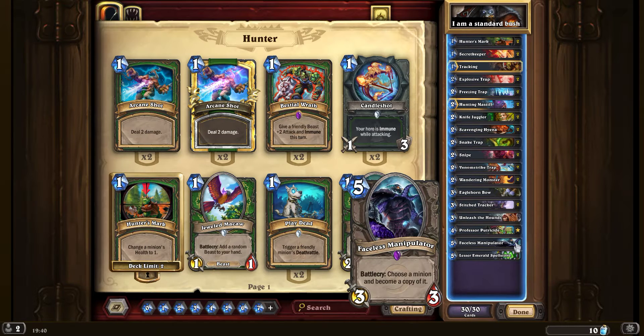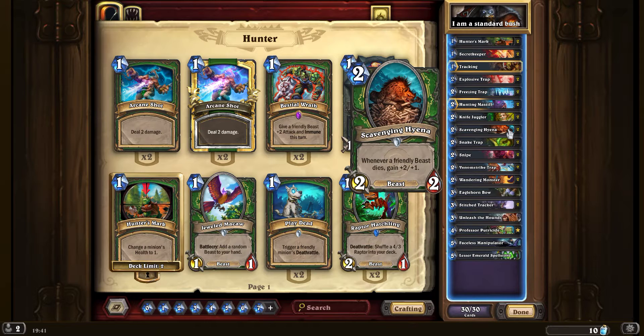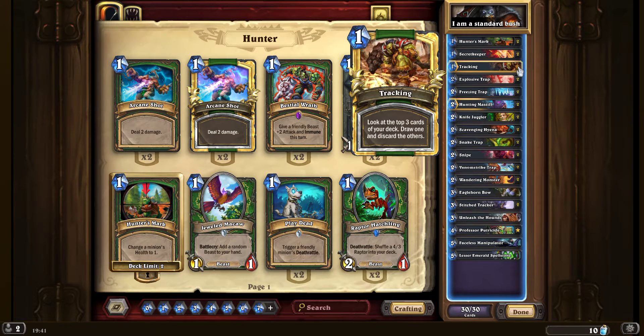We've got a faceless manipulator - only one, because we only really need one. Once we've got two Professor Putricides on the battlefield, we're going to be putting three secrets out each time we play a secret, and we can only have five at once so it doesn't make sense to make more than two. We also have the lesser emerald spellstone - again only one, just something to keep as a backup should the enemy play anything really big. The upgrade summons three 3/3 wolves, giving you a good load of minions that also work in conjunction with scavenging hyena. We have tracking, hopefully to find Professor Putricide as fast as we can at the beginning of the match.